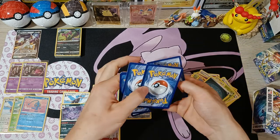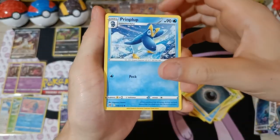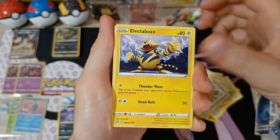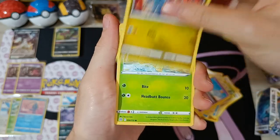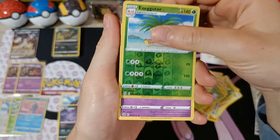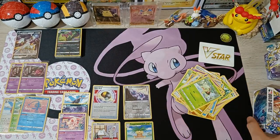Hoping we can get something from this last pack of Box 1 — one out of four maybe. Cards: Piplup, Charanscr, Vortex, Bidu, Electabuzz, Chimecho, Gible, Turtwig, V-Star Marker, reverse Exeggutor, and non-holo Alolan Exeggutor. No luck from this box.